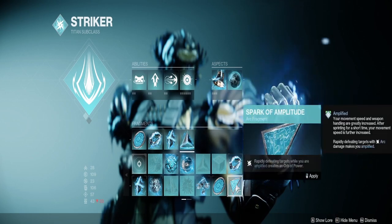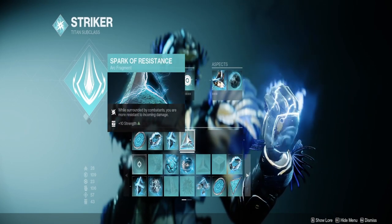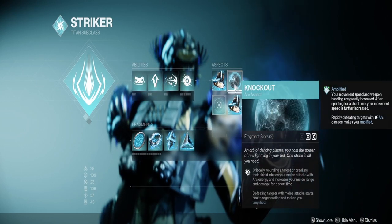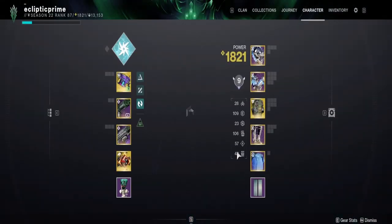You can optionally switch out Spark of Resistance for Spark of Amplitude this run, as there's not a lot of mobs that'll surround you. You usually have the big champion that's just gonna mess you up in a certain situation, so be careful. Knockout will give us health regen and keep us Amplified — it's just a nice benefit.